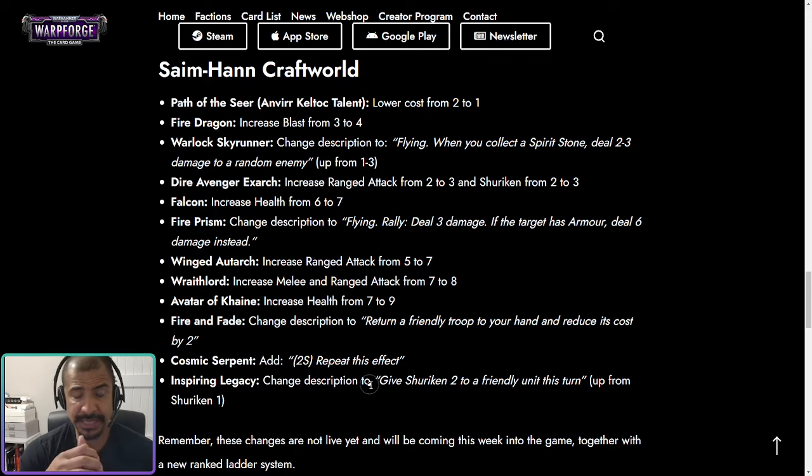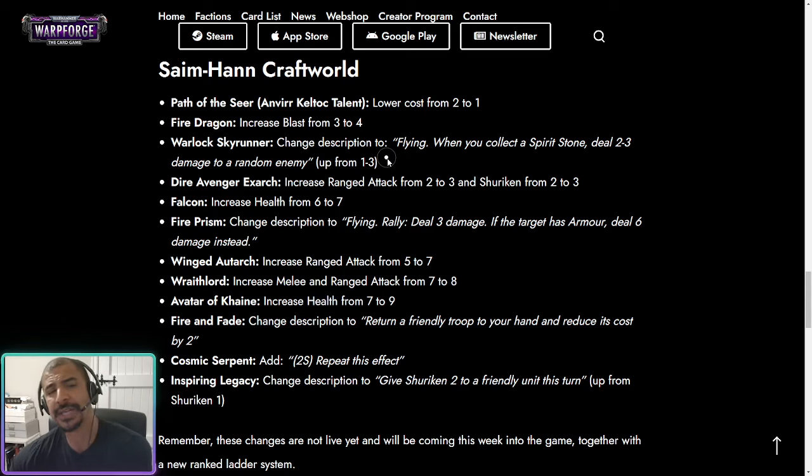The Fire Dragon has increased its blast from three to four — absolutely irrelevant, never going to see play, and increasing blast was not the problem. The Warlock Skyrunner has been made more consistent, so instead of doing one to three damage when it picks up a stone, it does two to three. That's a good change — I do think the Skyrunner will see play in some decks. It was already a decent card and this consistency improvement makes it better, though probably not a meta card.